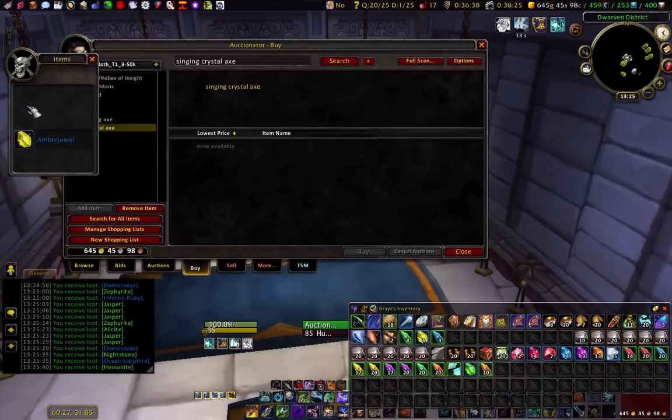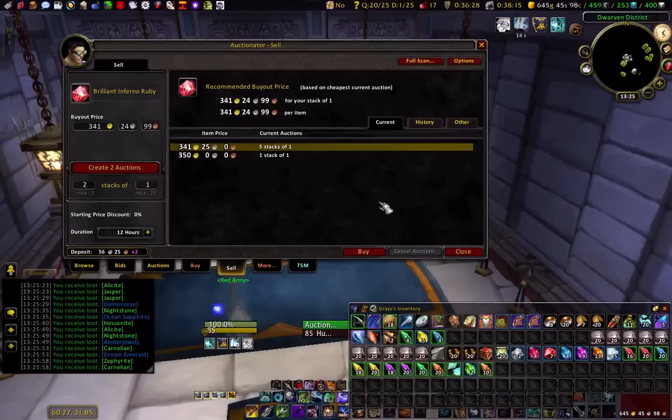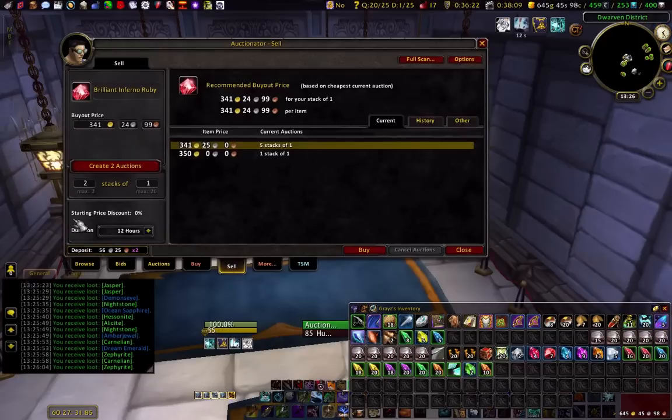So my plan right now is to prospect this ore and look for stuff on the Auction House at the same time. 341 is the lowest one there — Inferno Rubies. And I know that the prices will tank eventually.